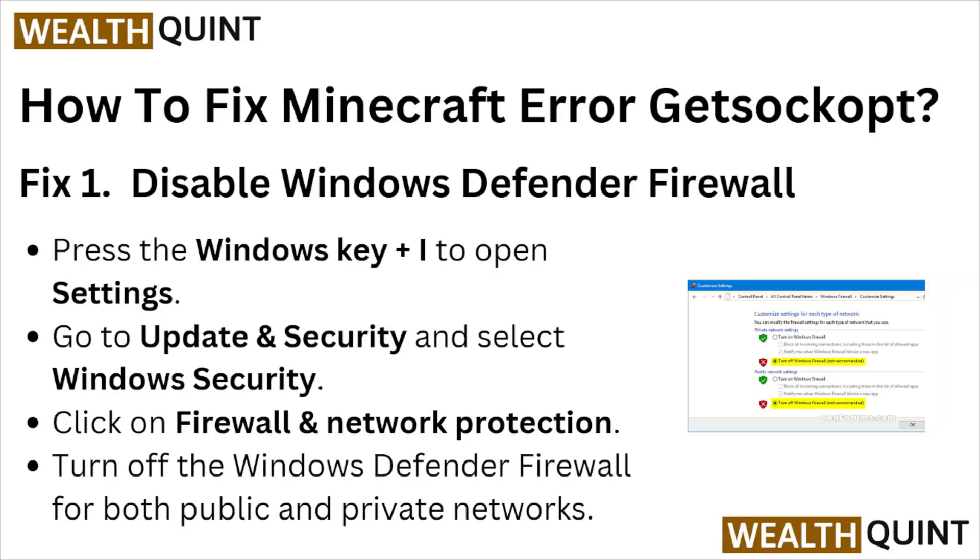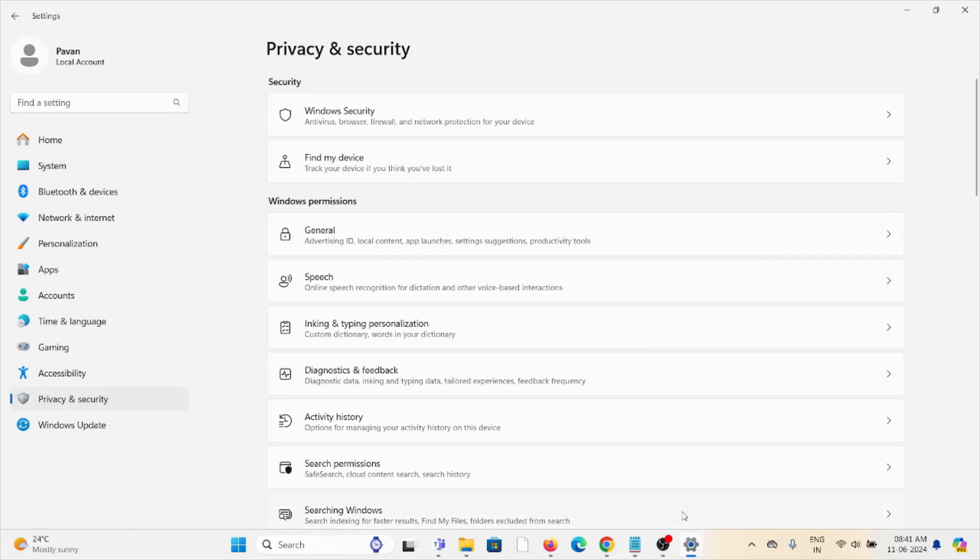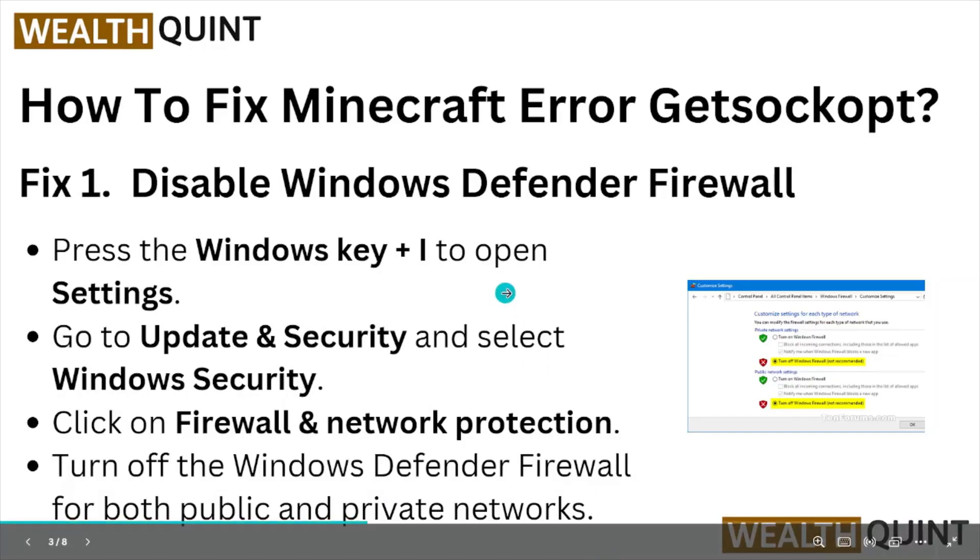Fix number one: disable the Windows Defender Firewall. Press Windows key plus I to open Settings, go to Update and Security, and select Windows Security.